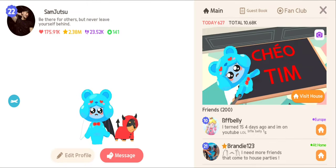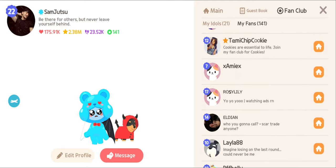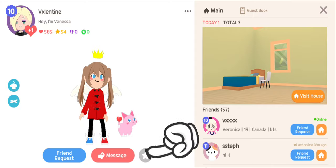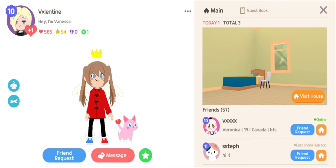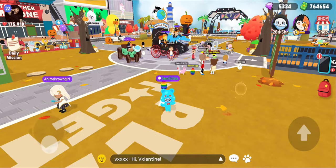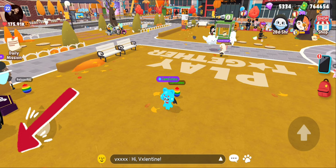They added this whole new fan club button, which is cool. You can basically idle people and people can idle you — this shows people who idled you. You can click on someone and add them to your idols. It's pretty cool; they don't have a leaderboard for it yet but I'm sure they'll make one. Also, not 100% sure why, but they removed the button where you can switch between portrait and landscape.